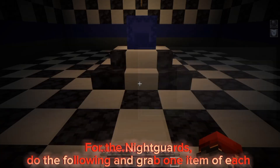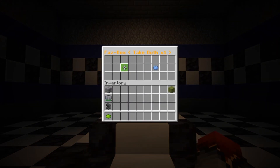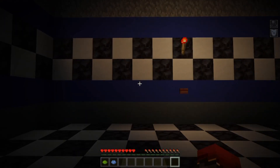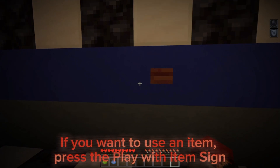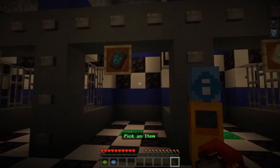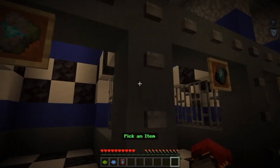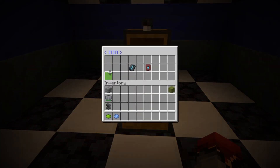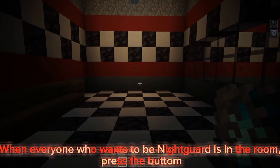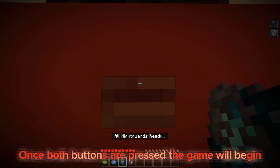For the night guards, do the following and grab one item of each. If you want to use an item, press the play with item sign — this is the same as the animatronic system. When everyone who wants to be a night guard is in the room, press the button. Once both buttons are pressed, the game will begin.